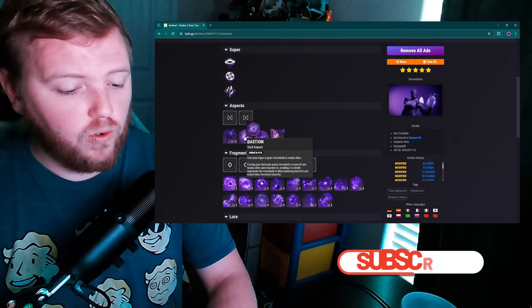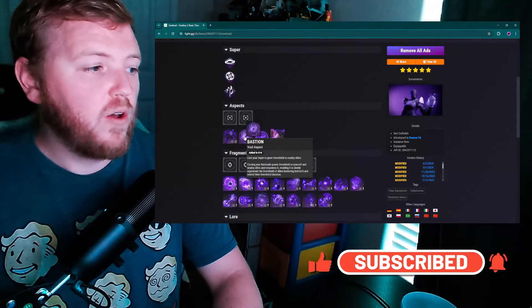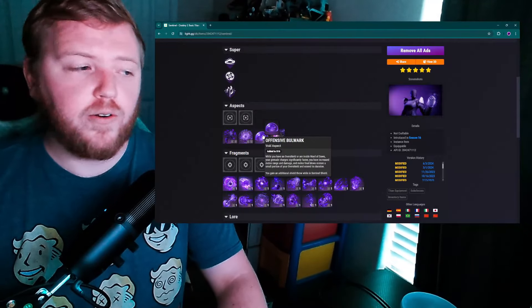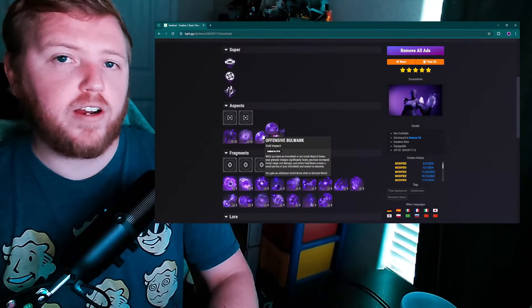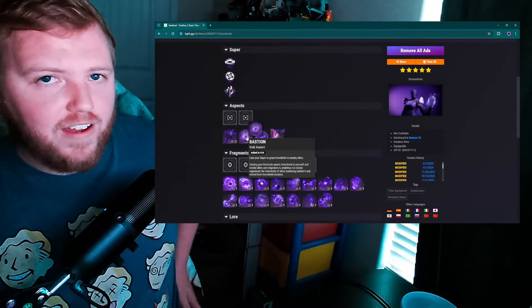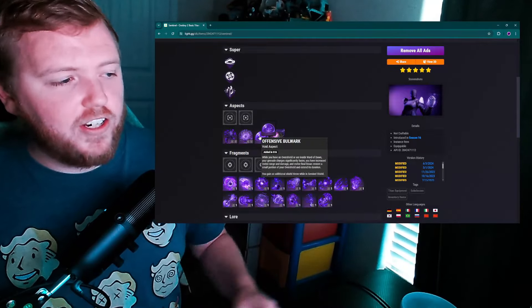That would create great synergy — just like Solar Warlock's Heat Rises and Icarus Dash have wonderful synergy with each other. Do the same for Bastion and Offensive Bulwark: Offensive Bulwark cools down your Barricade faster while you have a Void Overshield, and then Bastion is the aspect that grants you that Overshield in the first place.